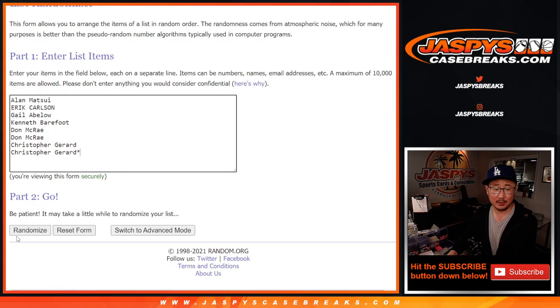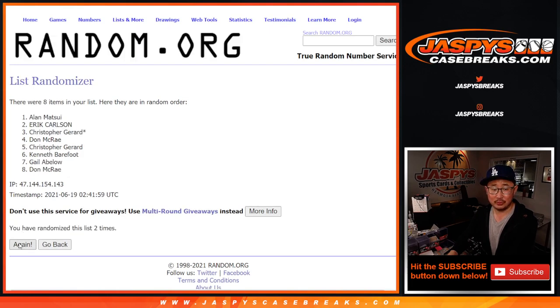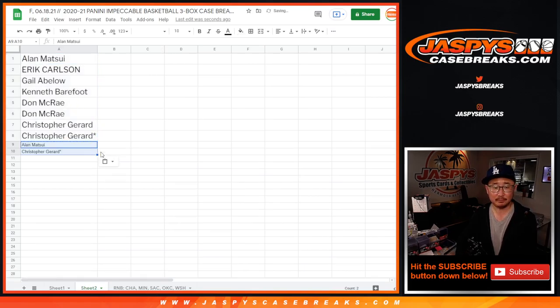Easy — two and a one. One, two, and three. After three, last ball — Mojo strikes again. Alan and Chris, congrats — you've got extra spots. So we'll put little rooftops next to your name. It's the first person to buy a spot and the last person to buy a spot that get the bonus spots.